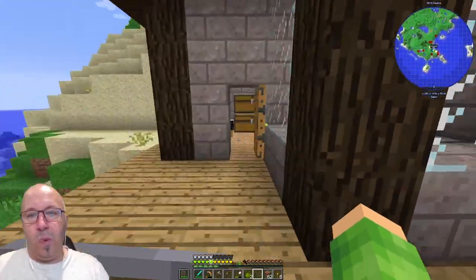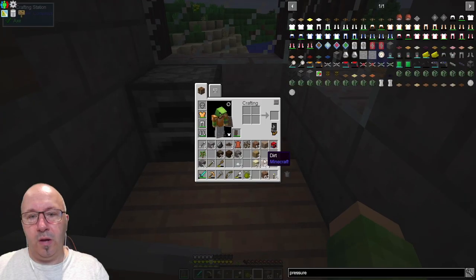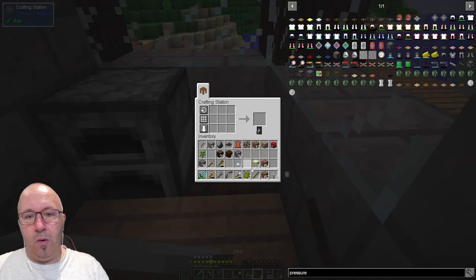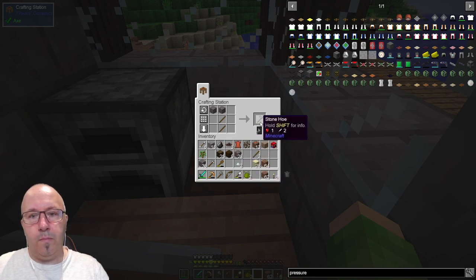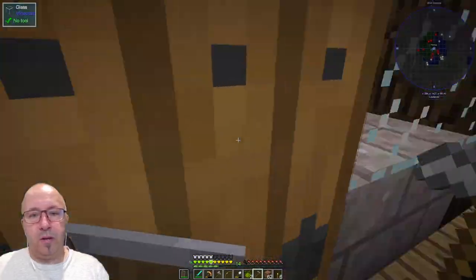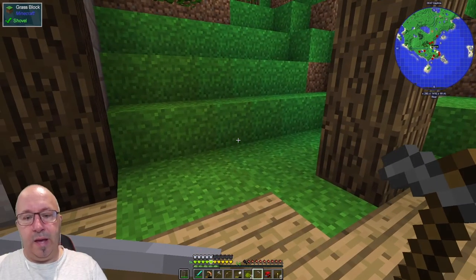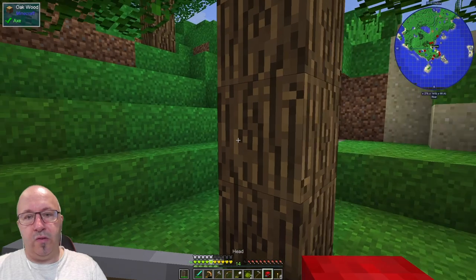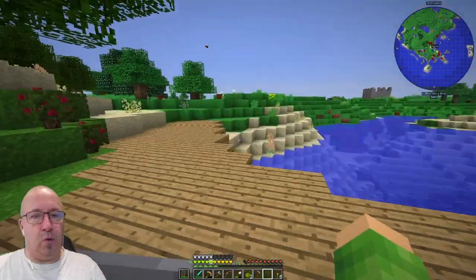Let's get the seeds down, get some wheat produced. I'll use cobblestone and some sticks to make a hoe. I've got to put the parrot down again — where do you want to go, parrot? Maybe on the side of the tree, or just casually in the corner. All great moon missions start with this faff, I'm sure.